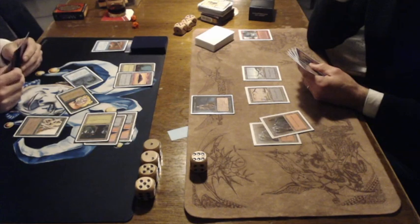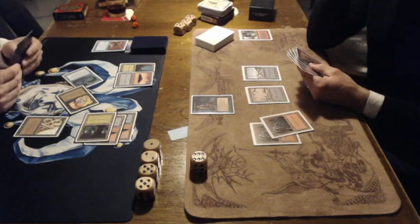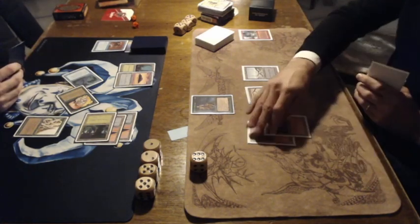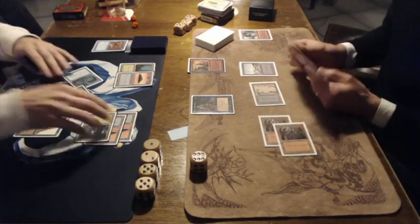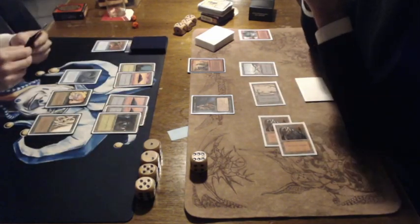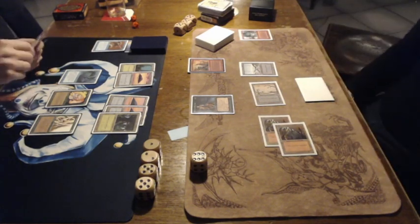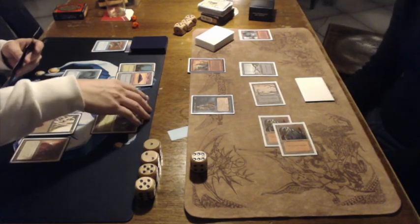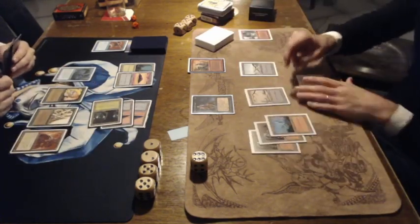I see a Goblin War Drums in Nick's hand — don't think it's really going to help him, but he is playing it out nonetheless. And of course we saw Goblin War Drums in Game 1 as well. Let's see what Ron is going to do — he's playing a Yotian Soldier, and that could be kind of tricky here because the Yotian Soldier is a 1/4, so it's really hard to kill with Abomination.